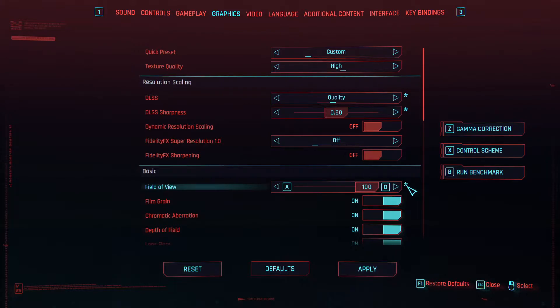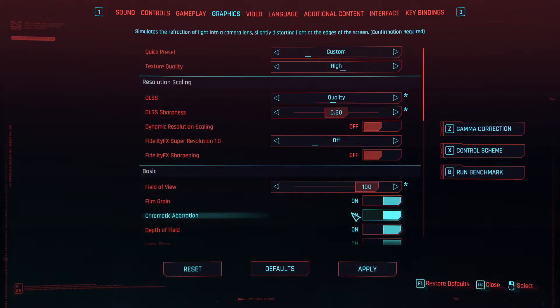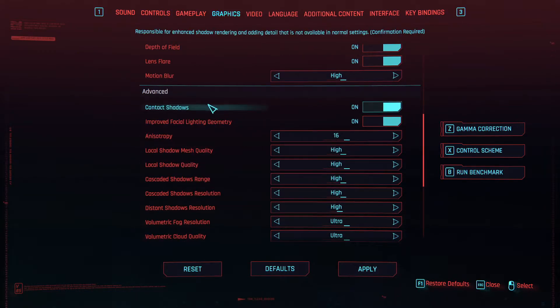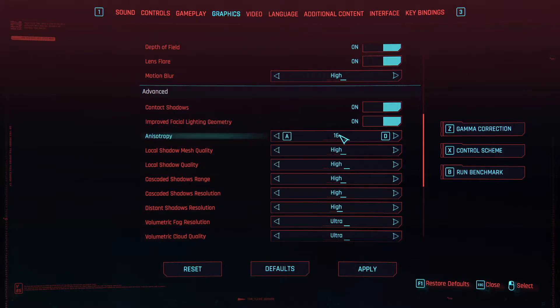Field of View: set it to 100. Film Grain: On. Chromatic Aberration: On. Depth of Field: On. Lens Flare: On. Motion Blur: High. Contact Shadow: On. Improved Facial Light Geometry: On.